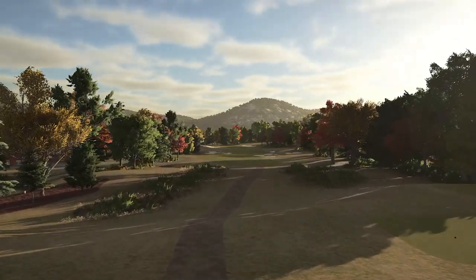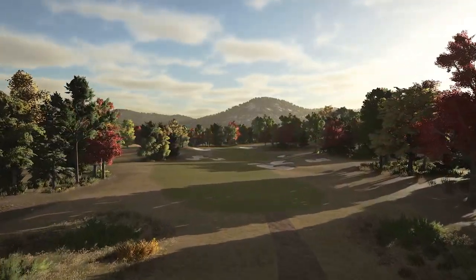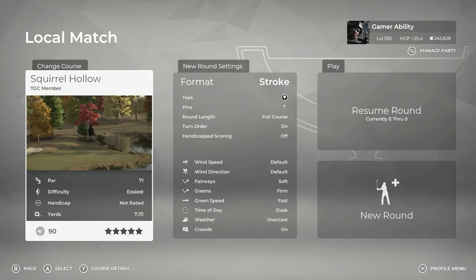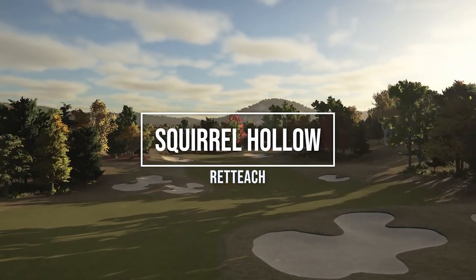What's up everyone, Sixpenny here and I'm back with another PGA Tour 2K21 course showcase video. We're diving into a brand new course today - Squirrel Hollow from the designer Ret Teach. This course is just phenomenal and it has one of the best Gamer Ability squirrel easter eggs of all time. I'm so excited to dive into this one.